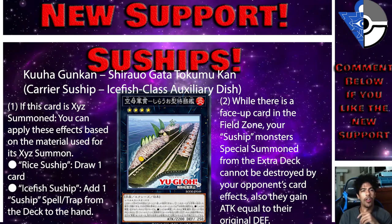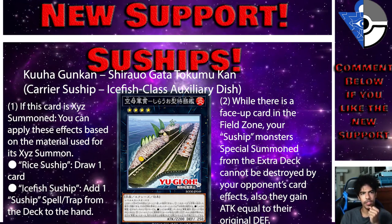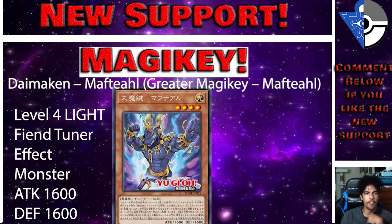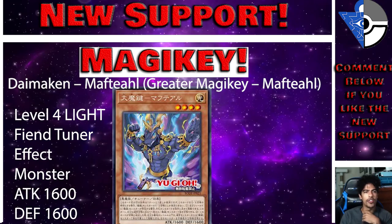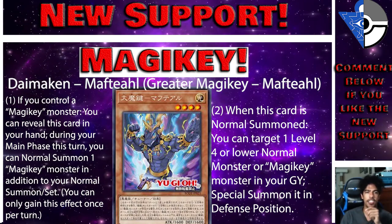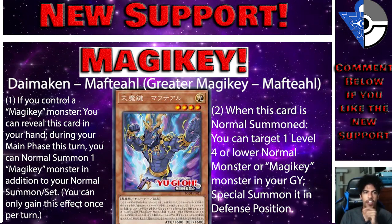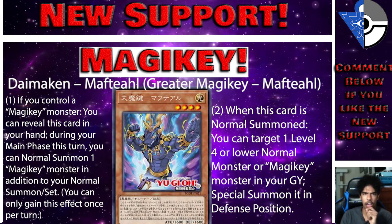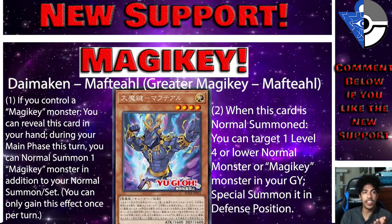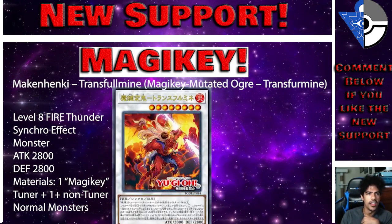Now let's get into Magic Keys support. The first card is Greater Magic Key — Mafta, a Level 4 Light Fiend Tuner effect monster with 600 ATK and 600 DEF. It can only be used as Synchro or XYZ material for Magic Key monsters. If you control a Magic Key monster, you can reveal this card in hand to normal summon one additional Magic Key monster per turn. If this card is normal summoned, you can target one Level 4 or lower normal monster or Magic Key monster in your graveyard and special summon it in defense position — a great Level 8 toolbox.